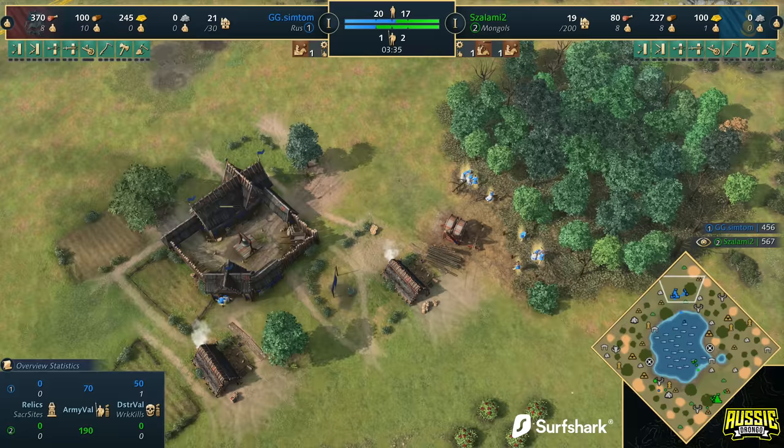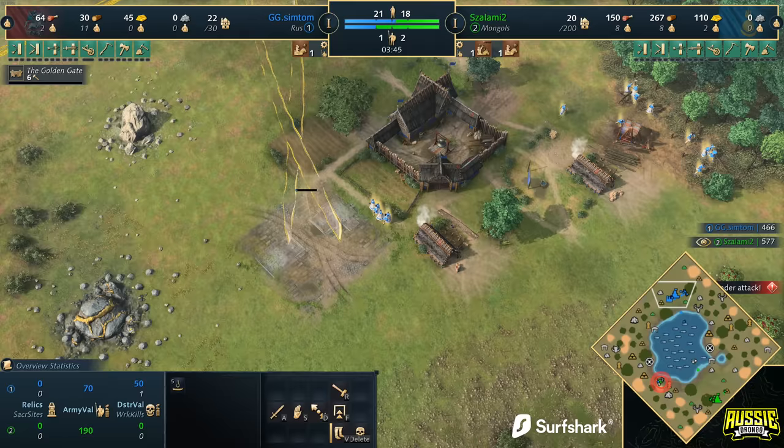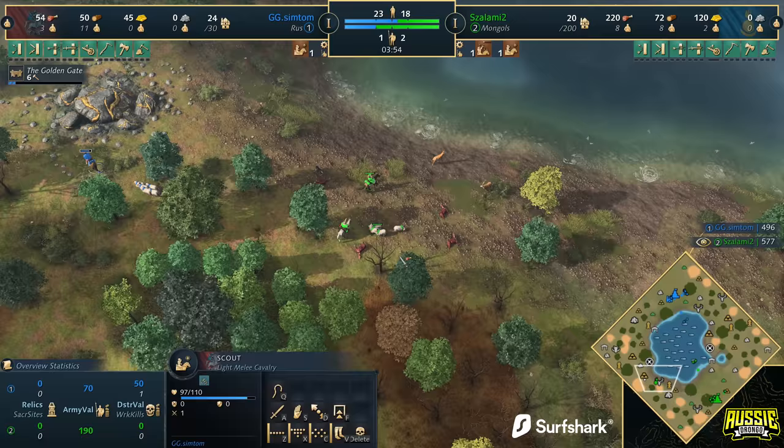Over on the other side of the map, Simtom is about to age up, sitting on 370 food at the moment — expect it any second. Interestingly, he's only got two fishing boats and one on the way. I feel like that's probably not a lot. And we've got double deer hunting out here, and Simtom is going to get forced back.